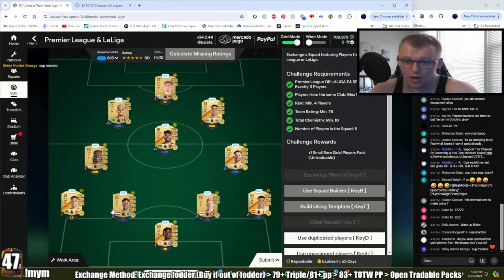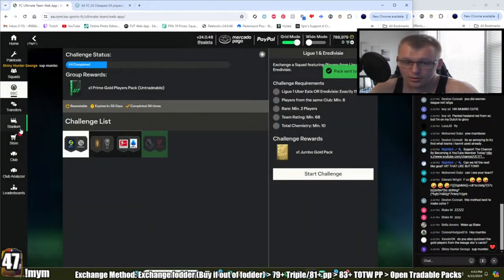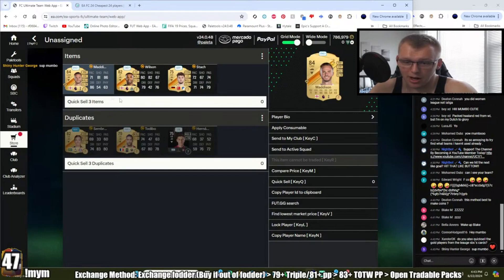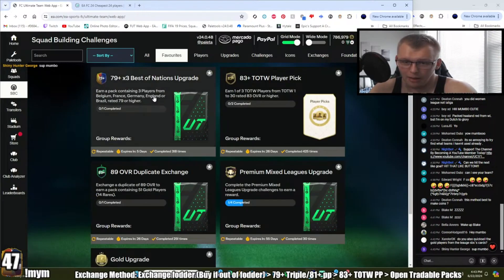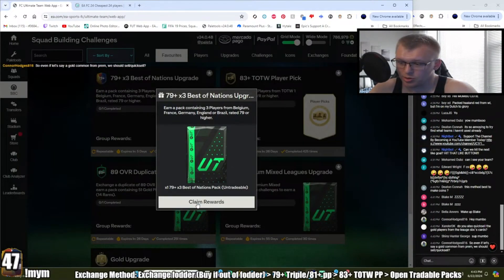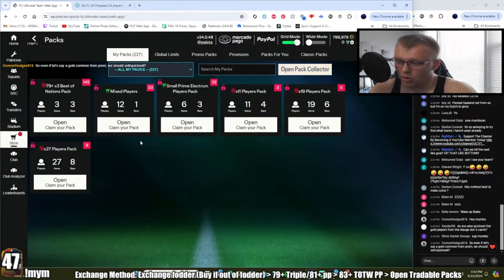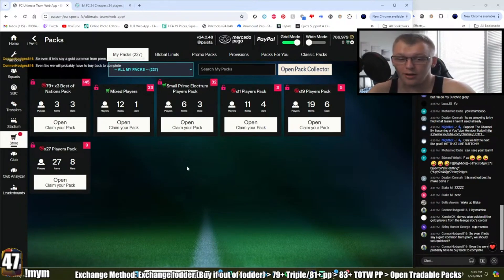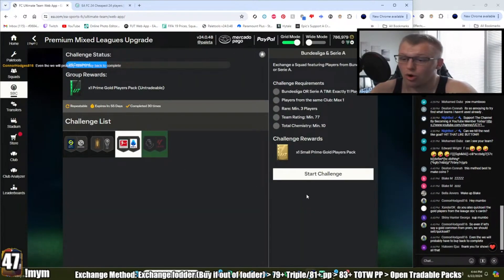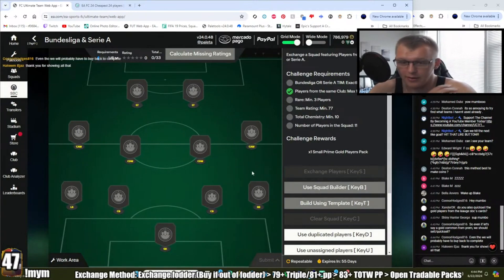At the end of the day, try to maximize your coins and use your untradables. Even if it's a gold common from the Prem, you should consider selling it — in theory you already have an untradable version of that card in your club. But if you're really low and need the card, you can keep one and sell the rest.